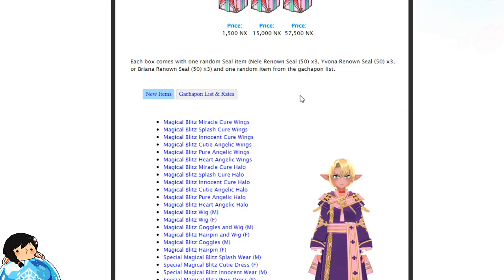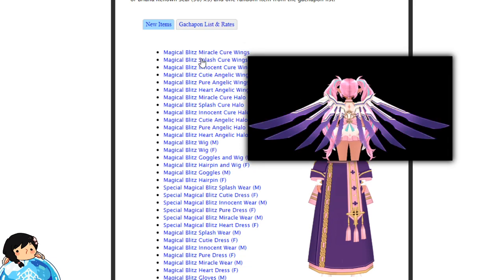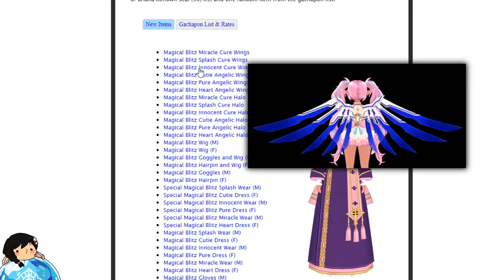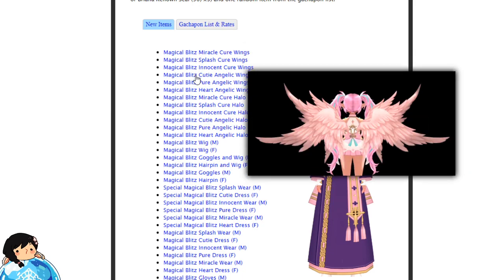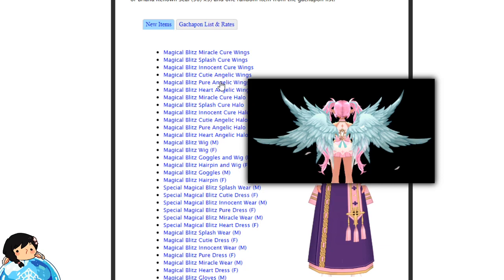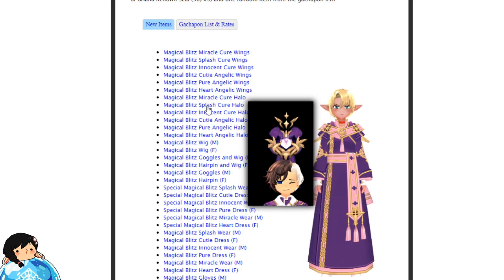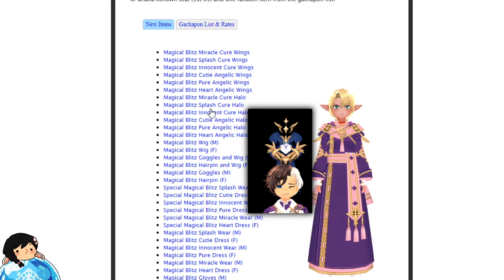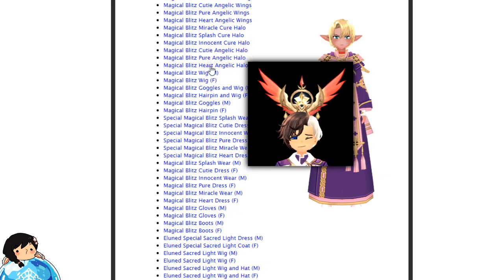This is what is in the Gachapon. Magical Blitz Miracle Cure Wings — they look kind of like Spirit Wings, but a little more simplified. It's got different colors: blue, purple, green... where's the pink? There's also a Magical Blitz Cutie Angelic Wings — very feathery. That's the pink I like. There are different colors of course. There are also different Halos — Miracle Cure Halos, Splash Cure Halos. I guess instead of saying purple now they're just calling it Splash.